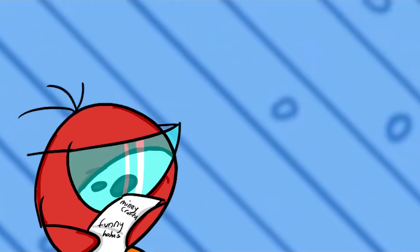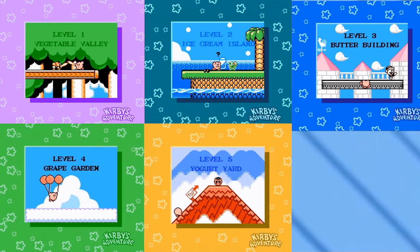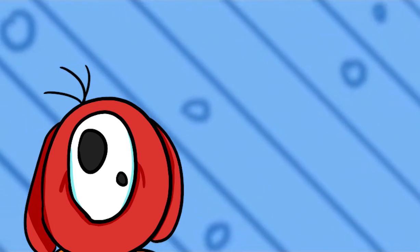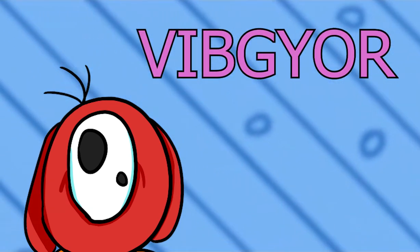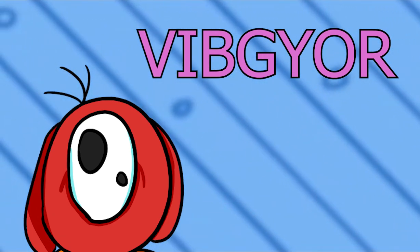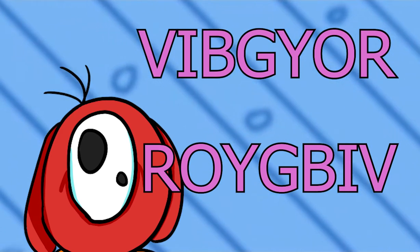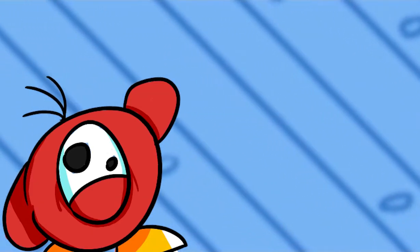Let's take a look at the worlds! We have Vegetable Valley, Ice Cream Island, Butter Building, Grape Garden, Yogurt Yard, Orange Ocean, and Rainbow Resort. Following the trend with Dreamland, the first word of every world spells Vibgeor, which sounds dumb but actually has a purpose. If you reverse the phrase, it spells ROYGBIV — an acronym used to identify the colours of the rainbow. It's a pretty cool secret, and I enjoy its inclusion just for setting the trends for future games.